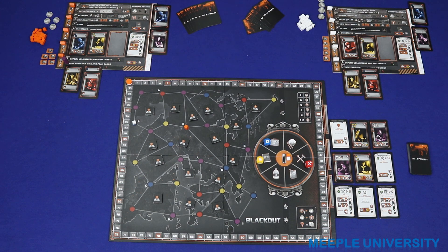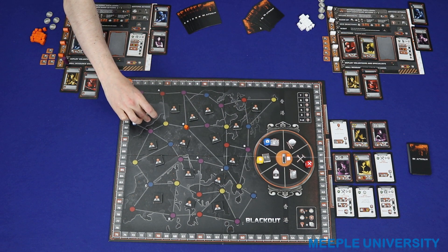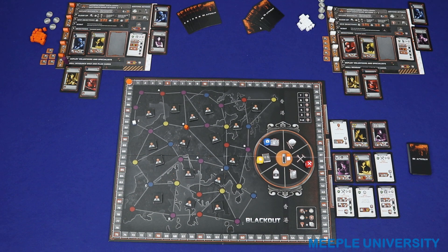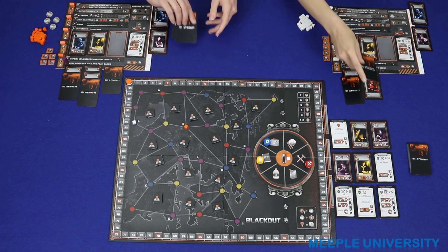We've already done the set-up, by the way. All the scouting tiles are on the board. We've put our first cubes on the board. We've got our set-up for our player boards as well. And you're the first player. So we both do our programming action.